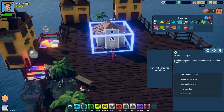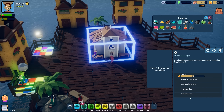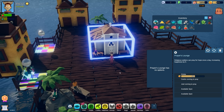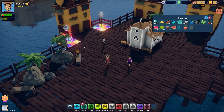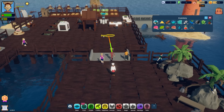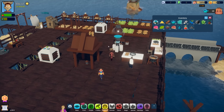We have enough now for our prayers lounge. I feel like that could go right here in the middle. It's going to increase happiness as well - we're trying to keep our happiness up, we're at 40, which is not great at all. But the new sleeping arrangements and the prayers lounge are going to help.